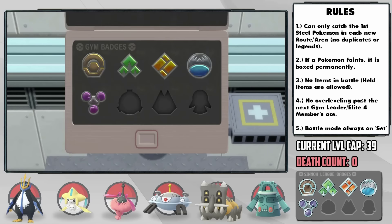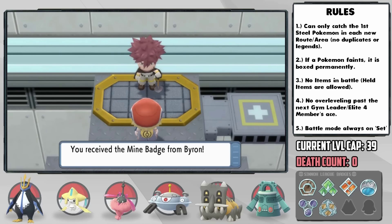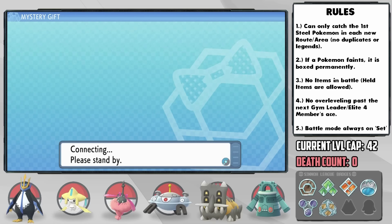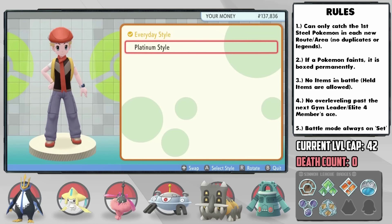With our 6th badge in hand and some Flash Cannon TMs for winning, I'm beginning to get those crazy ideas again about a deathless run. Before anything though, we need to get out of this terrible outfit — I activate my Mystery Gift to receive the Platinum Outfit which we can change into at the Veilstone Clothing Store.